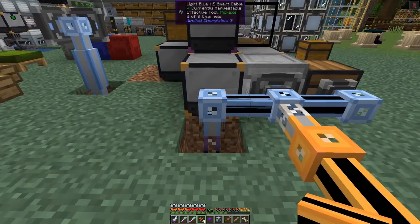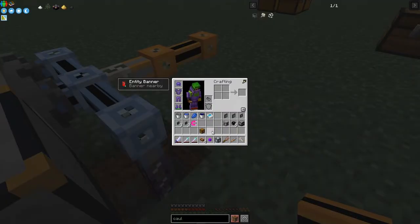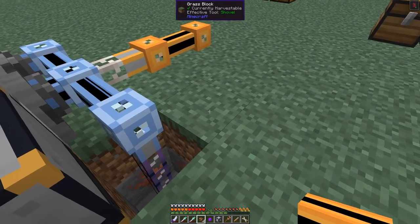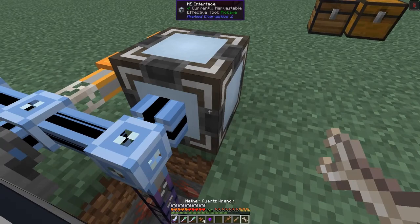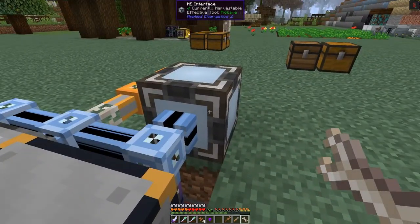On here I'm going to put an ME interface. What we're going to be doing is crafting these buckets. The recipe for the buckets makes fluid coolant with water and lapis lazuli in the fluid infusing process - fairly straightforward. I'll put down a full-size block ME interface and then right-click it in the direction I'd like the items to go.